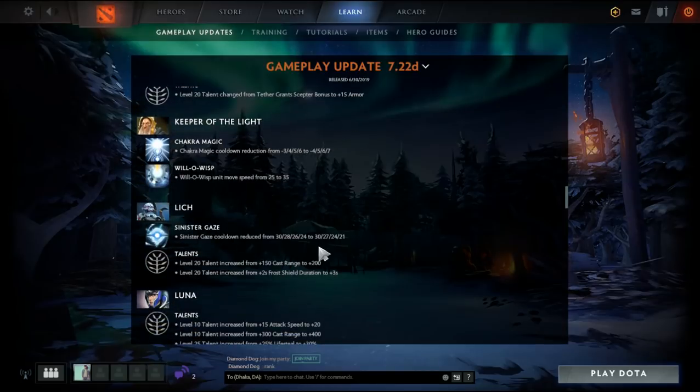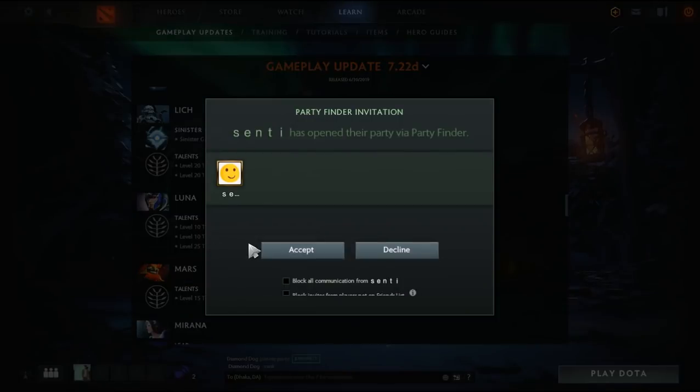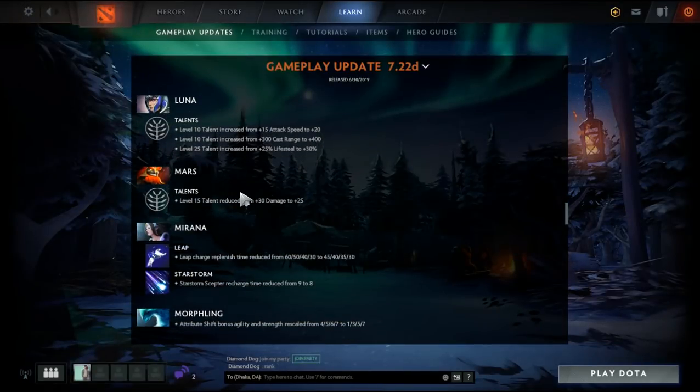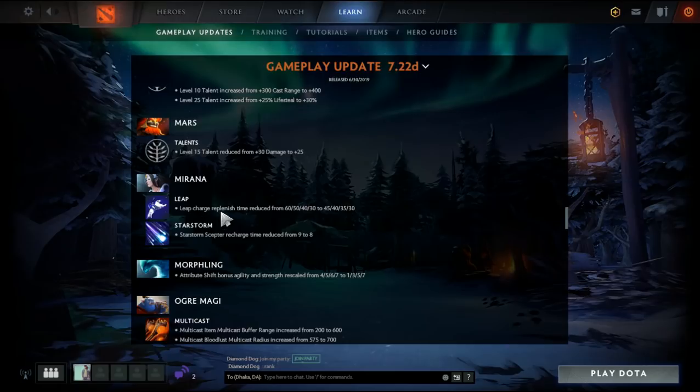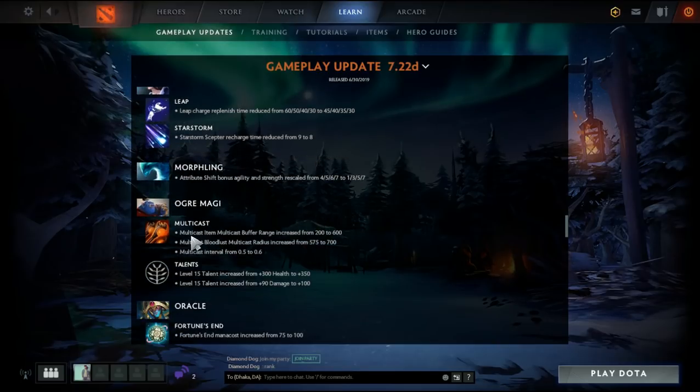Keeper of Light, Lich, Luna — level 15 talent reduced. Mirana is my favorite hero and she's getting some changes too. Some scepter changes for Ogre Magi — multicast at level 10 talents.